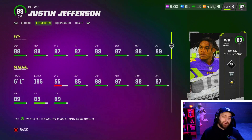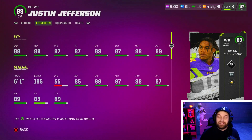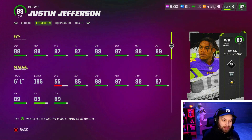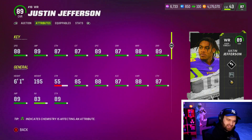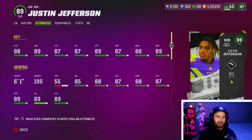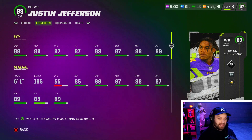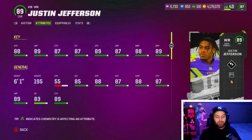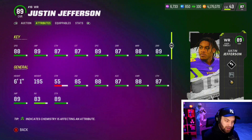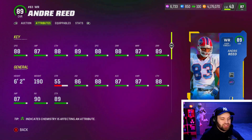At number three we have Justin Jefferson — six foot one, 88 speed. He and the next card are almost the exact same card. Across the board he has all 87 pluses in his catching and route running stats — no 90s, which would have helped with route running thresholds, but he still plays amazing. He's on my team right now; it's cool to see him finally get a super meta card. He's definitely a top three wide receiver in the game.